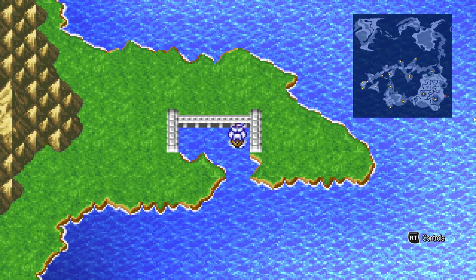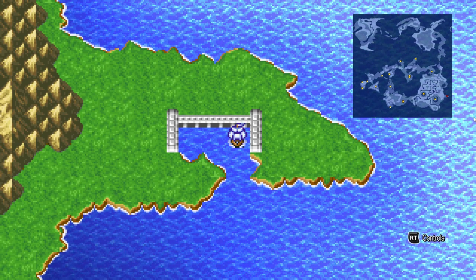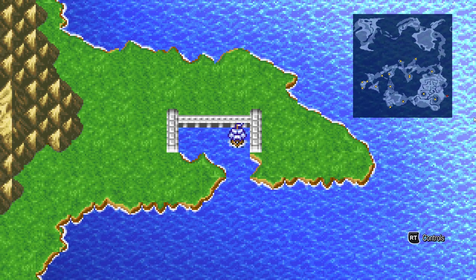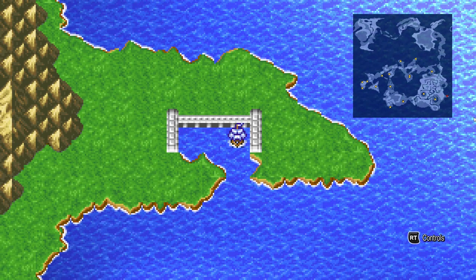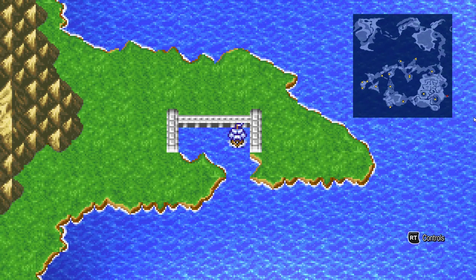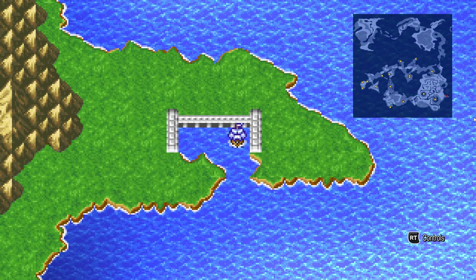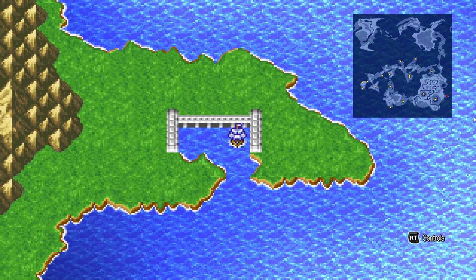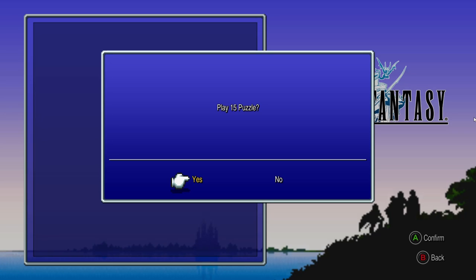First, on accessing it — it says press A and B 55 times simultaneously, but you really only have to hold down the OK button and then just start mashing the cancel button until it pops up with the 15 puzzle game. The only different version is on mobile: you have to put one finger on the screen and then tap anywhere else on the screen with your other finger. And just like that it brings up the 15 puzzle.